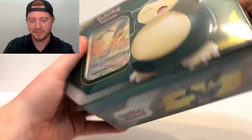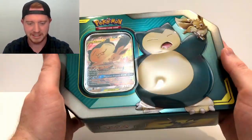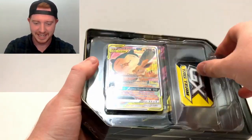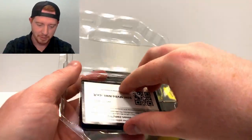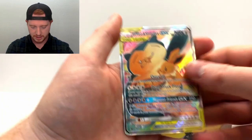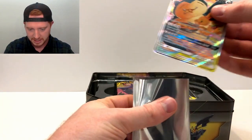Let's do the Snorlax and Eevee tin first - this is gonna be awesome, I'm so pumped. I just love collector's tins. I opened up the Detective Pikachu collector's tin not too long ago and that was pretty awesome. It looks even cooler out of the package - that is nice! Let's see what's inside here. We got our promo card. These are all full art cards, that's pretty sweet. I'm going to sleeve this up - centering's pretty good, a little off top and bottom but sides look pretty good.